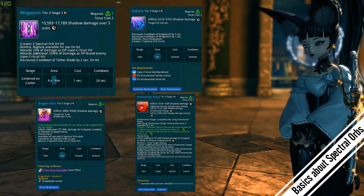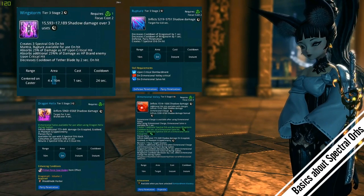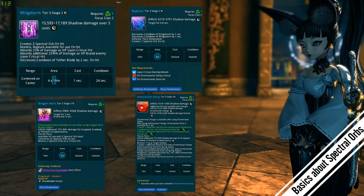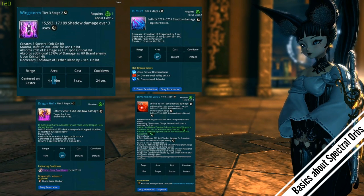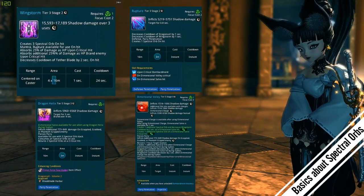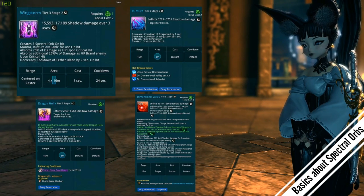People asked why they should play volley since it deals no damage compared to bombardment. The skill itself is not there for doing damage — it's just there for creating spectro orbs. Since it is all about creating spectro orbs, the most important skills are those that create them so we can spam our helix. We need three spectro orbs to cast one helix. Our wing storm always creates three spectro orbs on hit, so every wing storm tip lets us cast a helix.